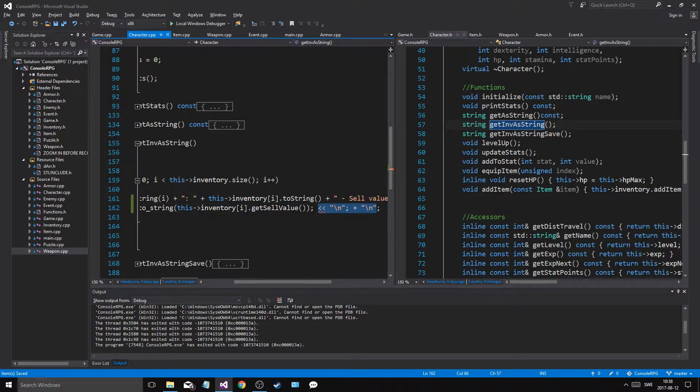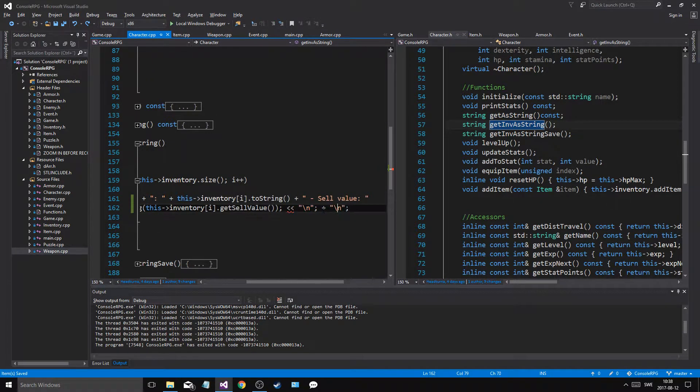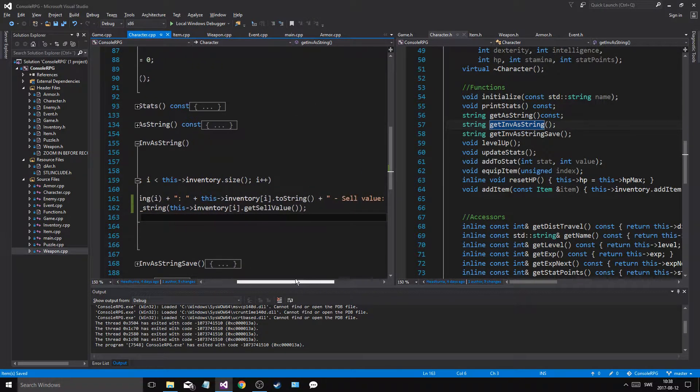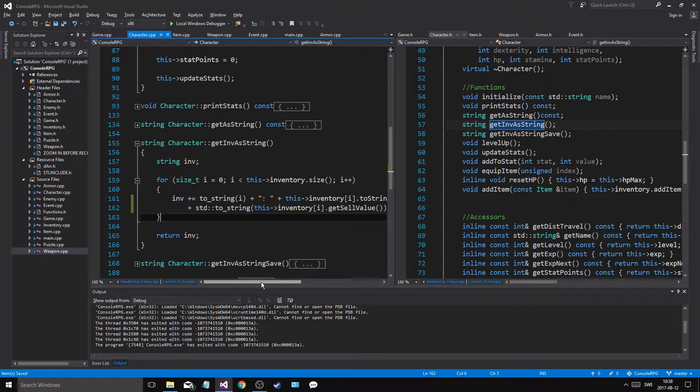And then a newline. Plus a newline. This will give us the value as we get inventory as string.